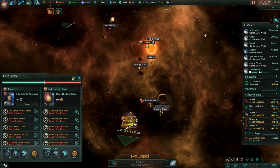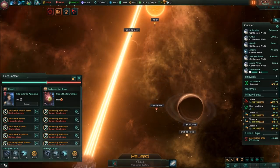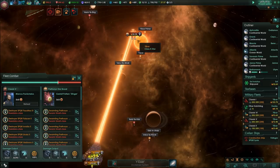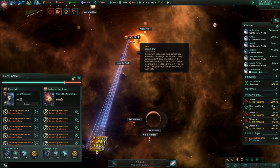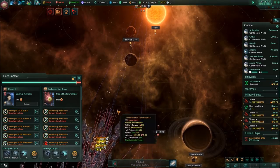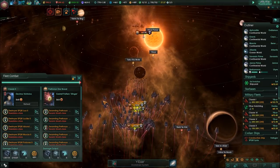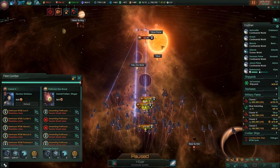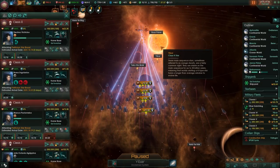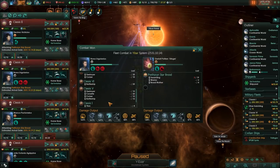Those are quite a few ships. Let's immediately attack and see who attacks first. Our Titans are the ones shooting first, then our battleships, then all of our neutron launchers, and now the Corvettes are coming in. So far we have not received any damage. We destroyed them and we didn't take any damage.